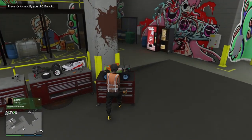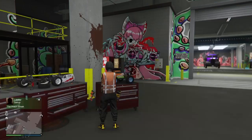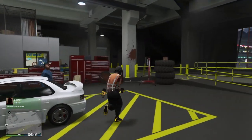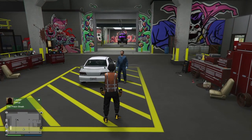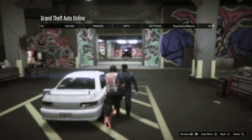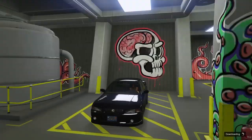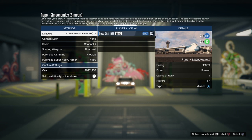Hit right on D-pad on the RC Bandito, exit the workshop, come back over here, hit triangle to walk towards the mechanic, pull up the phone, go to Simeon, hold pause, let go, hit X, spam left on D-pad, hit pause, and spam left again. And there you guys see the wheels merged over from my RC Bandito to the car — easy as that.